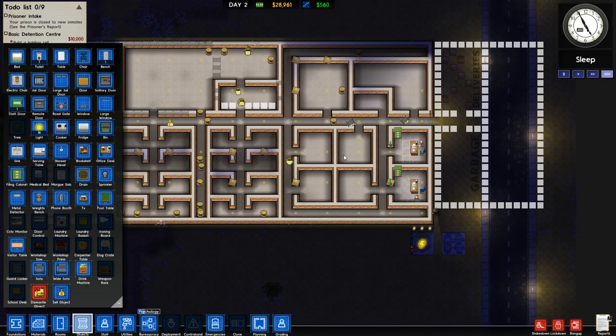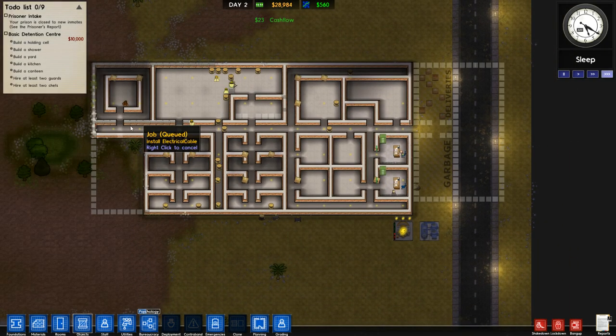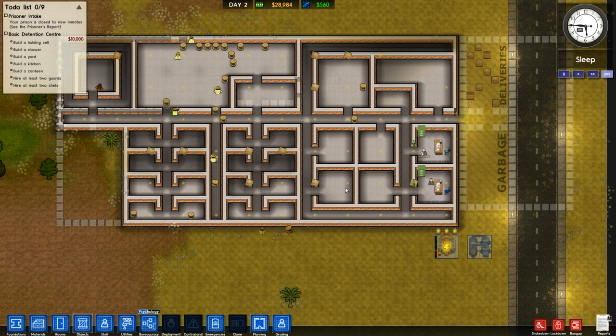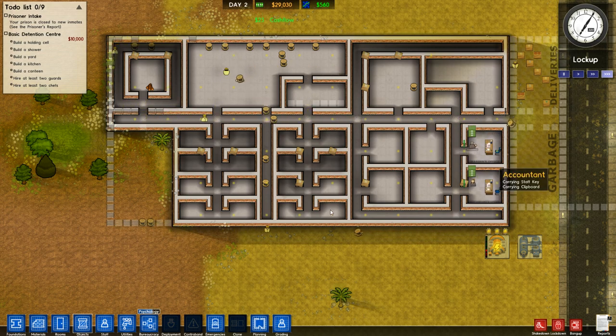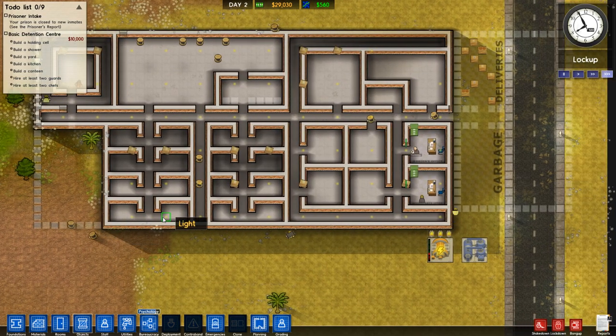We could put our visitation room here but it's so small. We could put our holding cell here - we're going to have to do that to complete our grants. We can get by with the world's smallest visitation room, or just build a visitation room a little bit later. We have no solitary rooms but we can sort that out easily. Most of the electrical wire has been placed already.